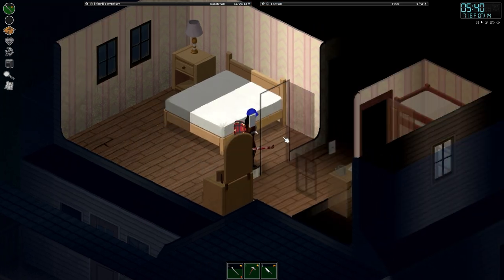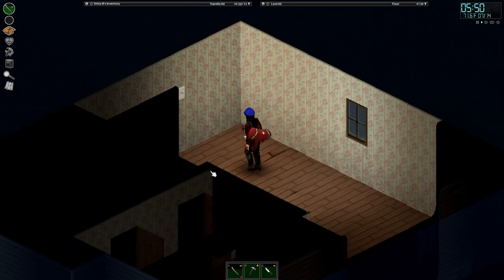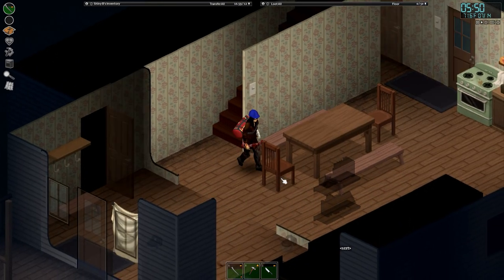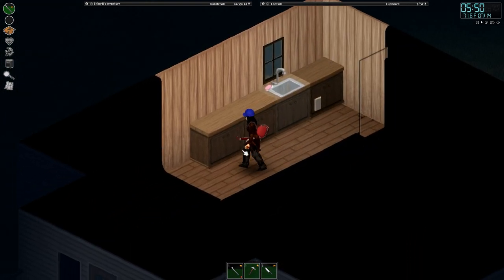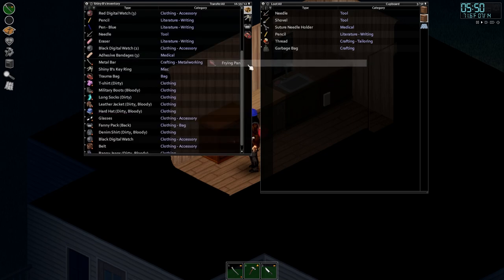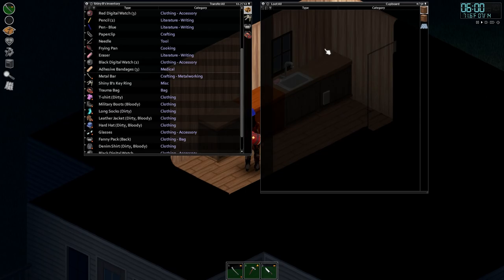Hello there and welcome back to some more Project Zomboid and our 28 days later challenge. Today we're going to be spending some time around the farm. I've got plenty of items that I need to find some space for — so far I've just been shoving things randomly in any cupboard, but I need to organise things a little bit better so I can find things a lot quicker. We're up early enough to catch this morning's TV show, so we'll check that out and see if there's anything we can learn.